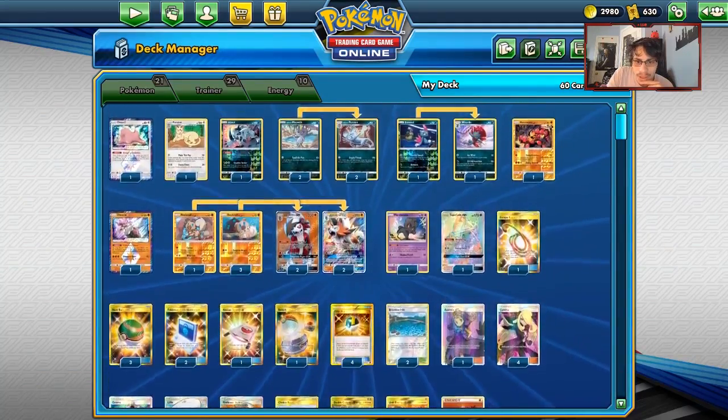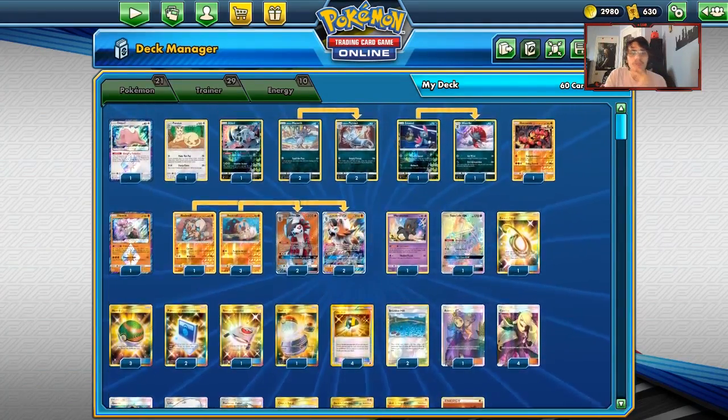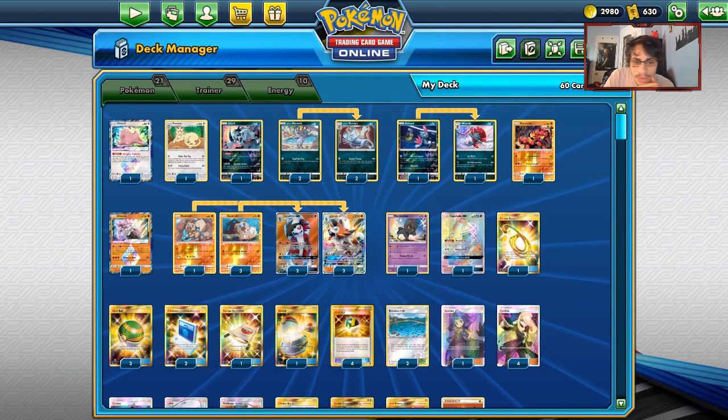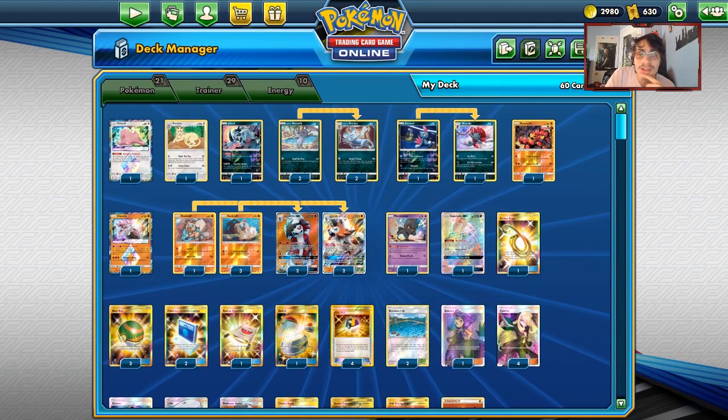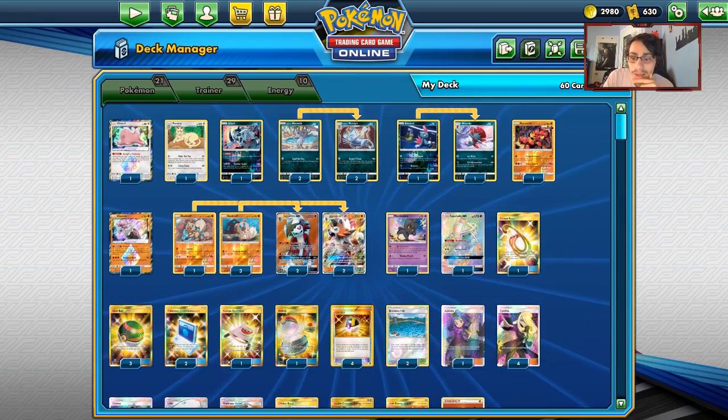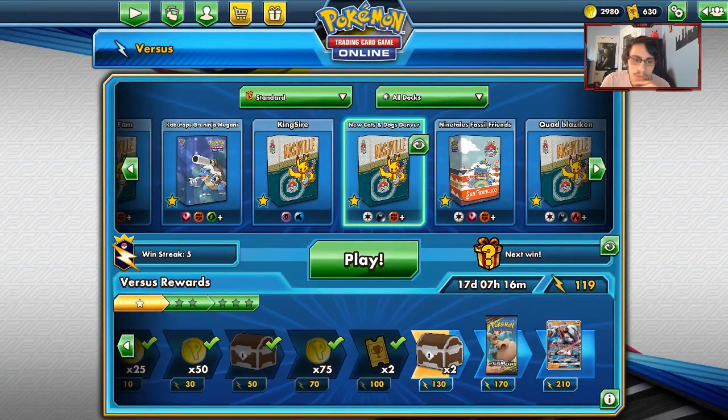This is a pretty interesting and solid list. You don't need Energy to attack with Persian, so that's the mindset there. I still think maybe three Fighting Energies is better, but let's go do some games now with the updated Lycanroc Persian deck and see how good it is.